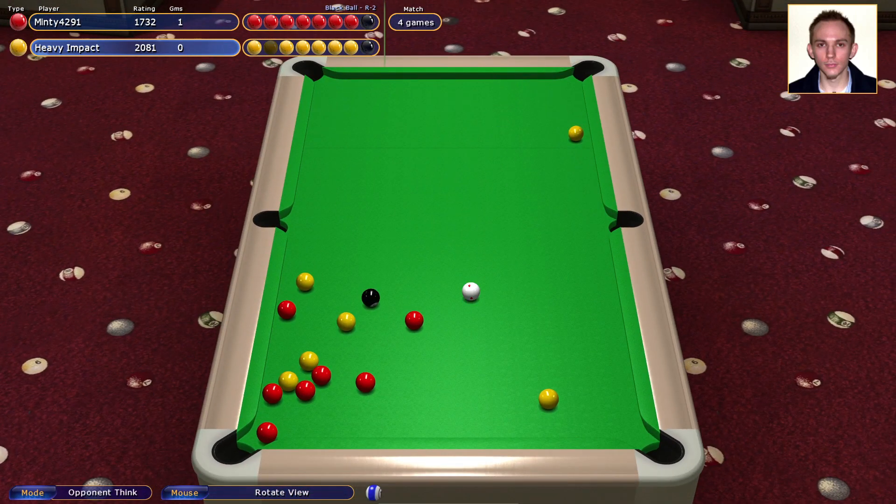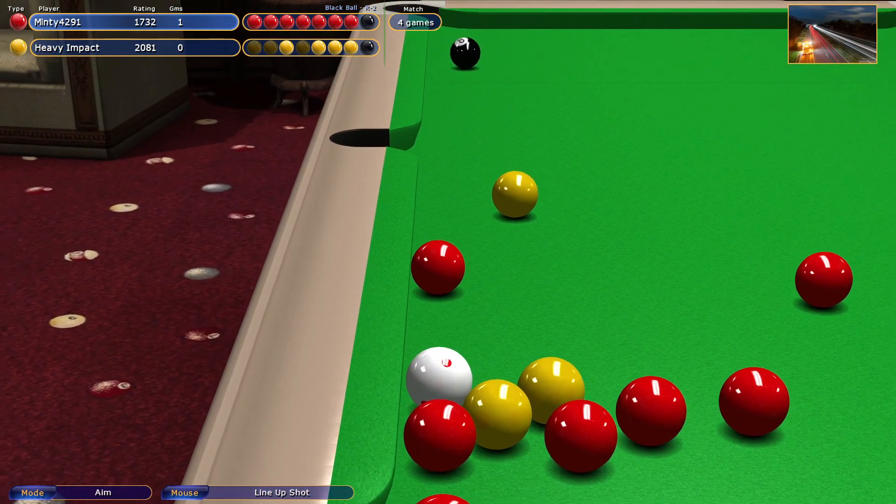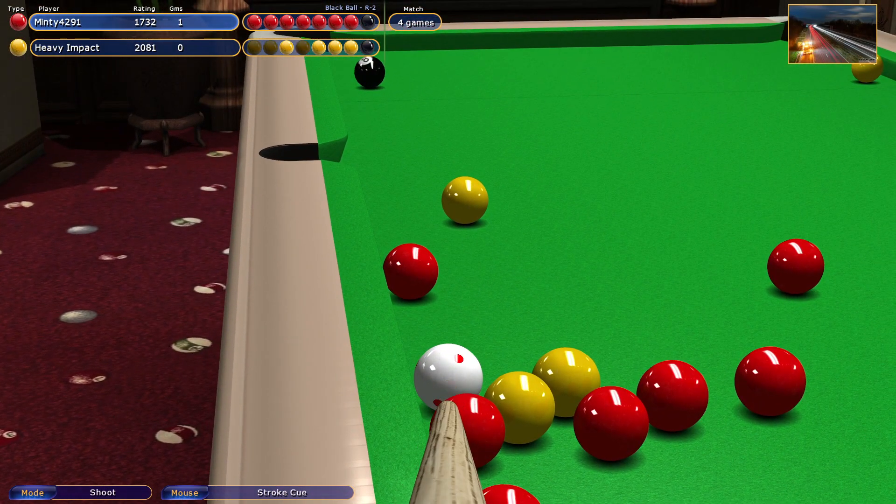Incredibly, the computer — heavy impact, who's not a bad player — takes the yellows, and it just makes you wonder what on earth he's going to be able to do. I think here we'll just open this ball up.